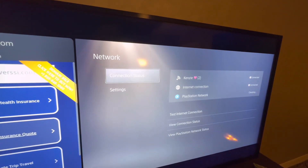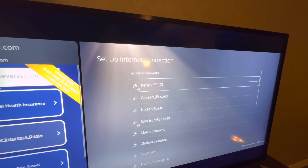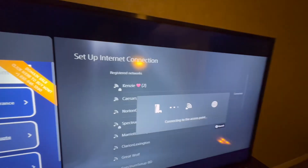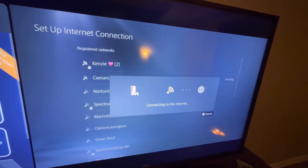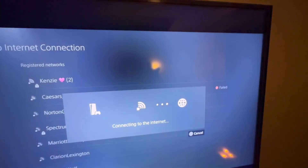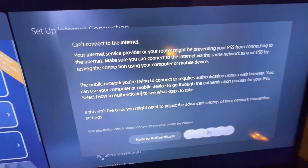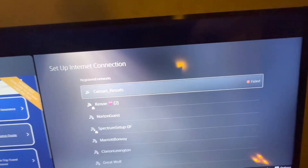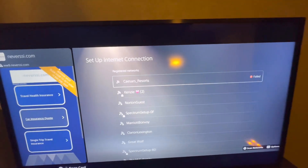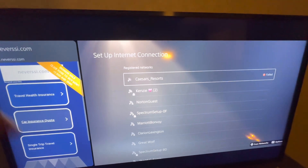Now come back over to your network, jump down into Set Up Connection, and go to whatever hotel Wi-Fi you're at. Now granted, it's still gonna say 'failed' once it connects — that's okay. It's gonna pop up a notification and nothing's gonna happen at first. Hit OK. This is what took me about 45 minutes of trial and error that the guy on TikTok didn't mention.